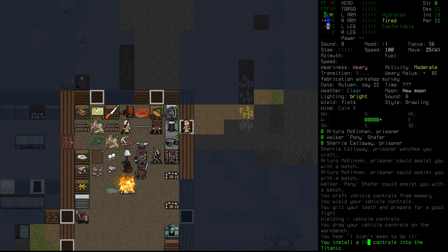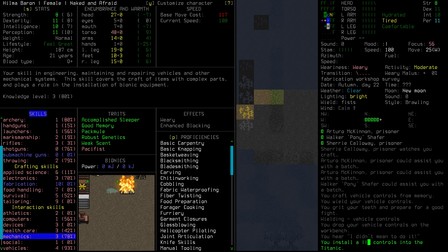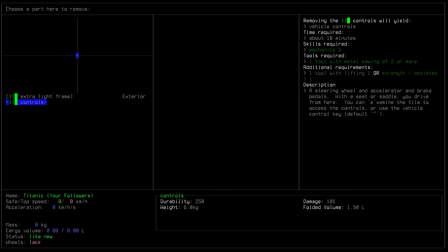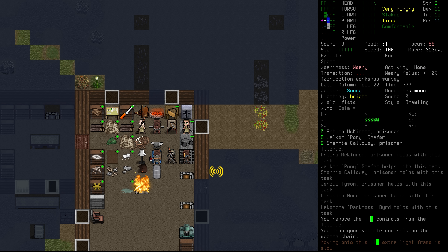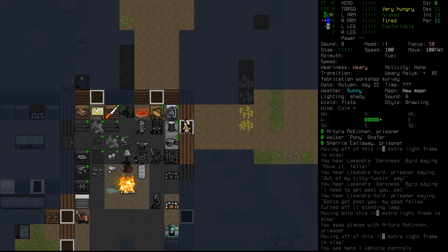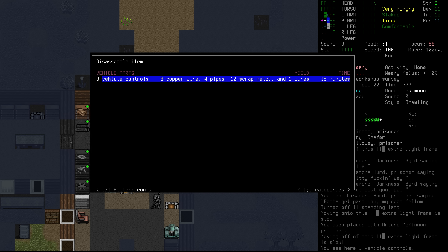My next question: can we take apart the controls? Let's go back and remove these controls — it only takes two mechanics to remove them, and two to install them as well. We are definitely going to be going to sleep very soon. The other option would be to try and stay up the whole day — we're weary at the moment but could maybe manage it. We need a little more light, but we are possibly able to take apart these controls. Indeed we can. 15 minutes, and theoretically we'd get everything back from them.